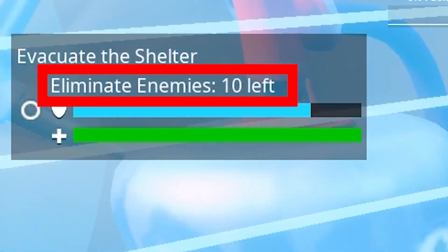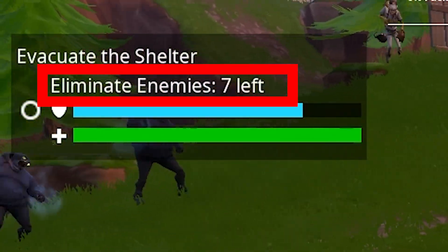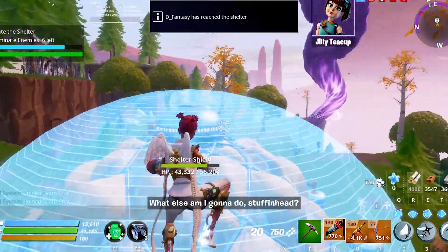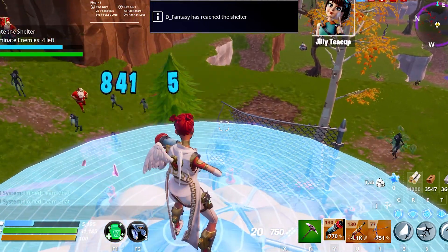When you get to the shelter, a number will appear on the left side of your screen. That's the number of husks you need to kill to secure the shelter. If you are very confident, you can let the husks go to the shelter and kill themselves; otherwise you can kill them using your weapons.